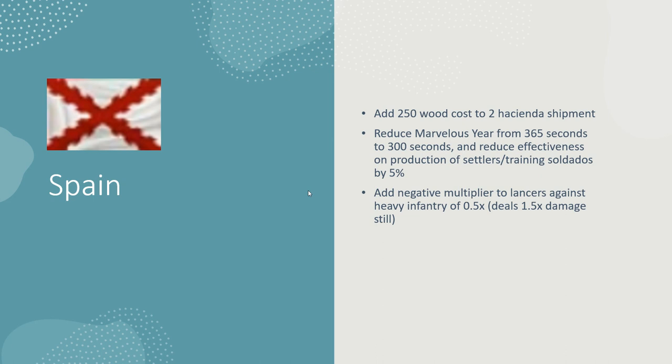They're an expensive unit, they do very badly versus anything other than infantry, they're terrible at raiding villagers. So I think they're a fair unit. A lot of Spain's skill is getting your timings right — there's a very small window where the lancer is effective, but it's effective in that period. So that's fair if that's not going to be a change.